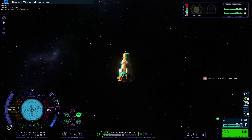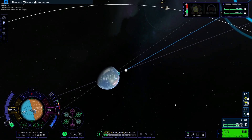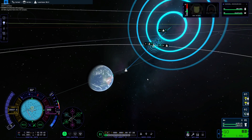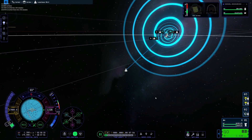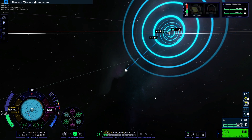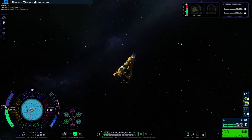We used about one tenth of our fuel. The only problem is whether it's going to be stable in vacuum. We want the Mun to be directly above us when we launch, because that way we don't have to do that extra burn.